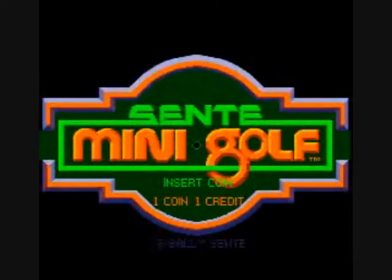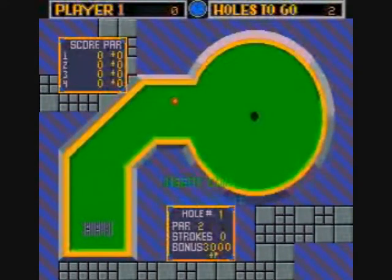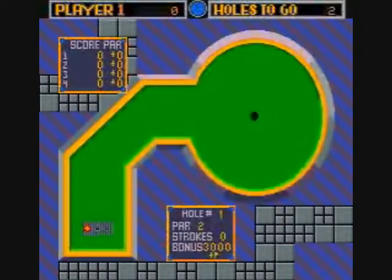You get about six strokes per hole, and if you aren't able to sink the ball within that amount of strokes, then you are forced to go to the next hole. Each time you use a stroke, you will have less bonus. And when you run out of the bonus, it says that's too many shots, you have to go to the next hole. But we'll go ahead and get started.